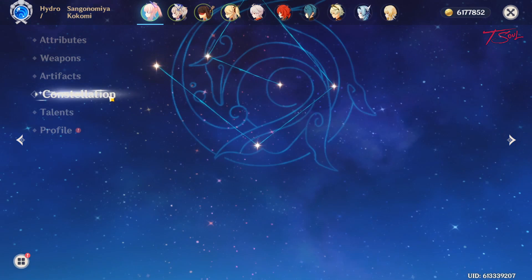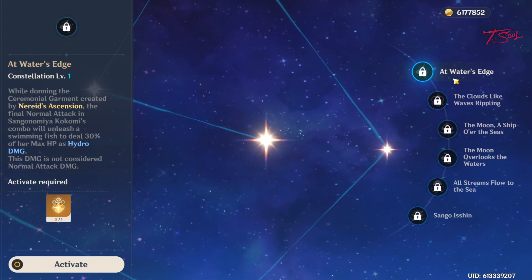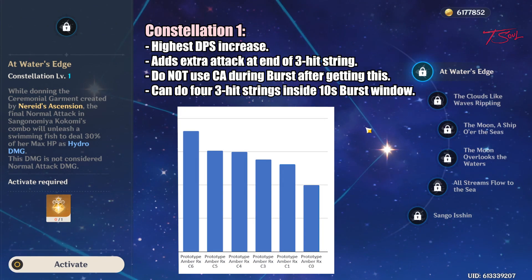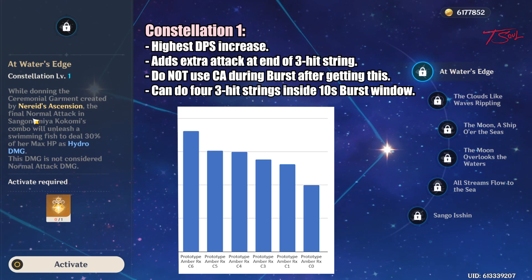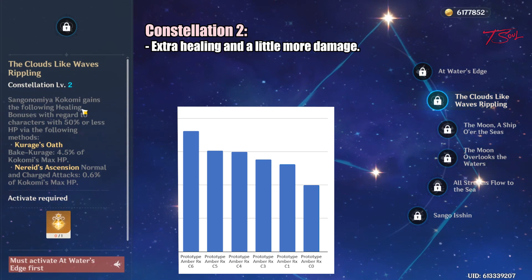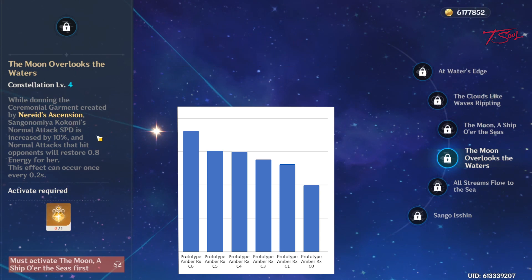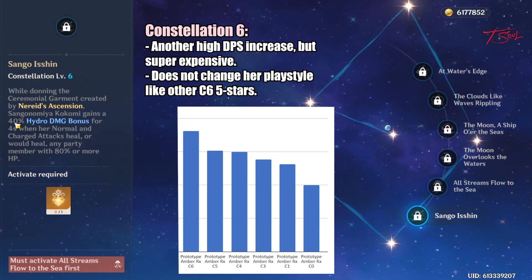For her constellations, C0 is perfectly fine for what she does. Almost all her constellations focus on damage output, so don't worry about that if you only want her to heal. Constellation 1 gives the best DPS jump by adding an extra hit at the end of her 3-hit combo — you can get 4 full combos inside the 10-second burst window. C2 gives a little healing bonus which also affects her damage. C4 increases her attack speed, letting her do 5 full combos and increasing DPS even more. Finally, the expensive C6 is again a huge spike to her DPS, but at a significant cost.